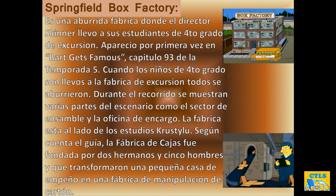Apareció por primera vez en Bart Gets Famous, el capítulo 93 de la temporada número 5. Cuando los niños de cuarto grado son llevados a la fábrica de excursión, todos se aburrieron. Durante el recorrido se muestran varias partes del escenario, como el sector de ensamble y la oficina de encargo. La fábrica está al lado de los estudios Crossy Lou.